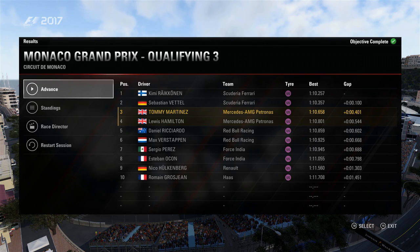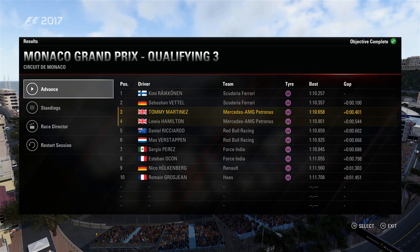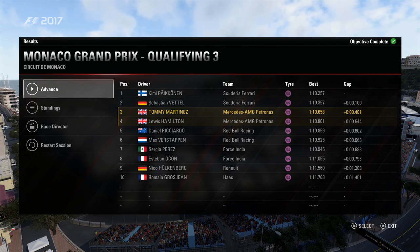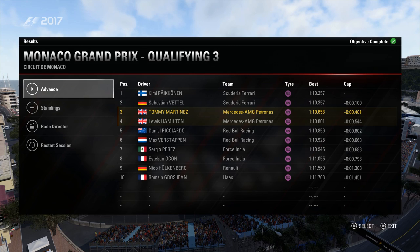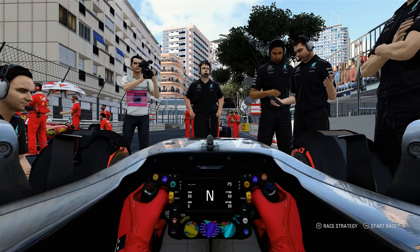Across the line at qualifying in Monaco — P3! We go back to our original position. For a second I was panicking seeing P7, thinking I'd drop through the order because P7 around Monaco is pretty bad. Luckily we pulled it out: it's an all-Ferrari front row, all-Mercedes second row, all-Red Bull third row, and all-Force India fourth row. Ferrari pulled out the bag a couple of tenths faster than Mercedes as you'd expect — they've just got the better car for this track.